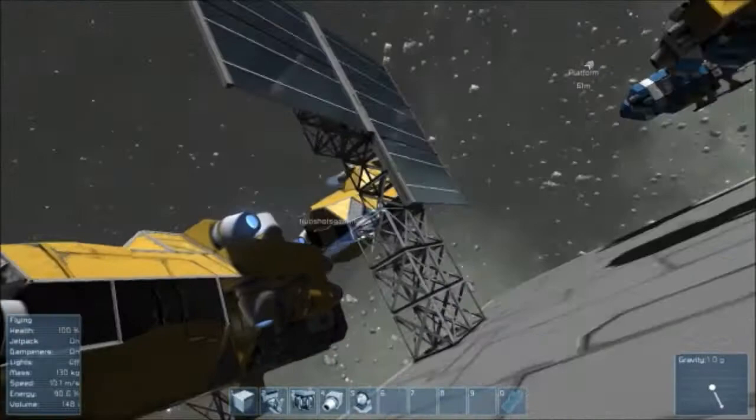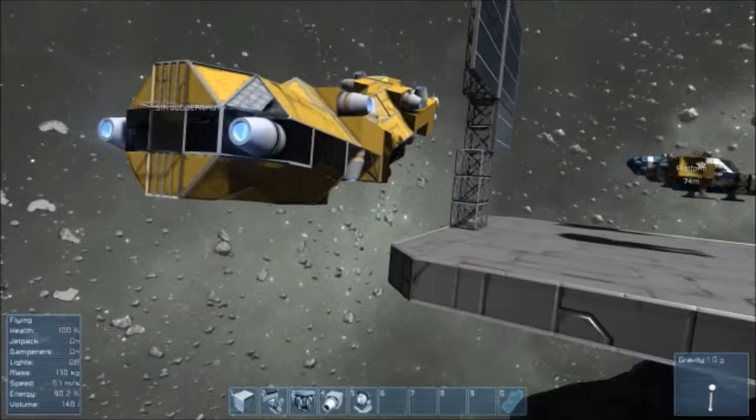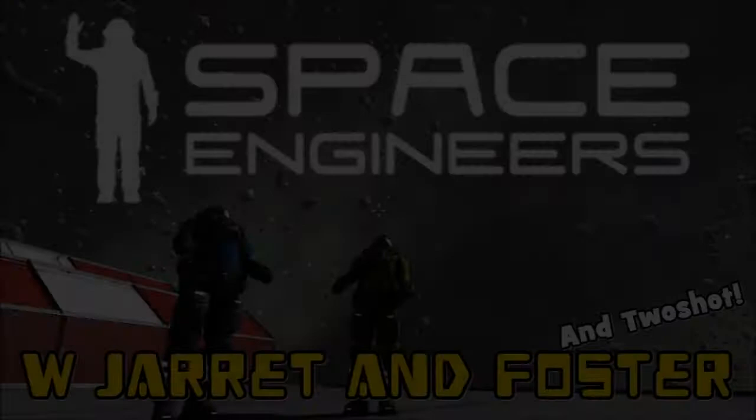You knocked it down! Knock it into my ship. My bad. Just get out of the ship - just press T and get out of the ship. I killed myself.